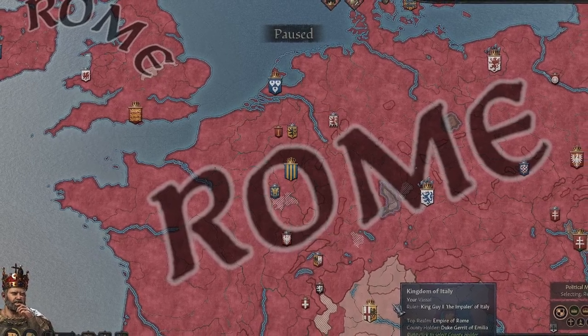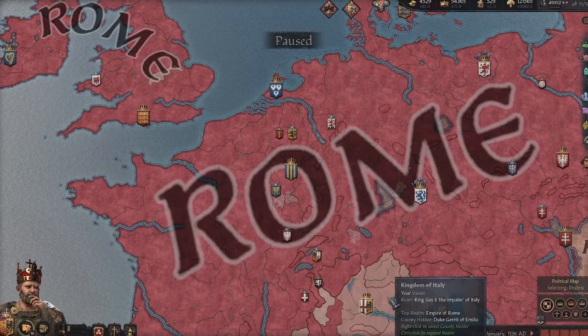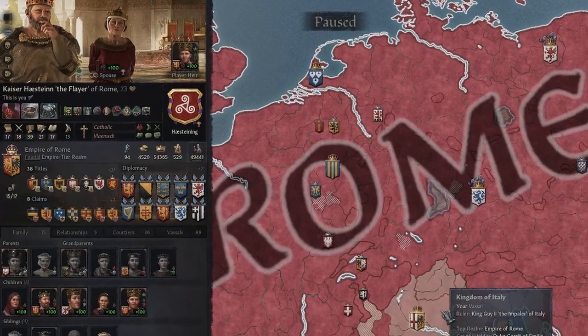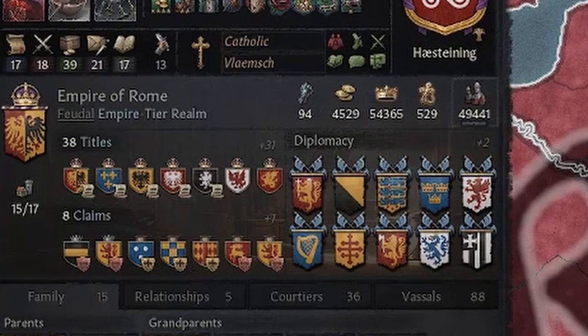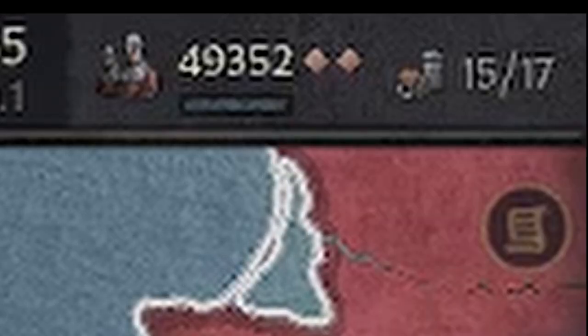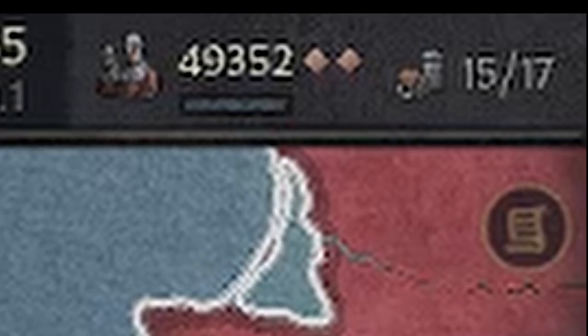You are going to learn all about it starting from the early date. As an example, we are going to use this case. This king is quite old, and he controls 7 empires and can control 17 domains — he actually controls only 15. And we are going to see how to transfer them all to just one person.